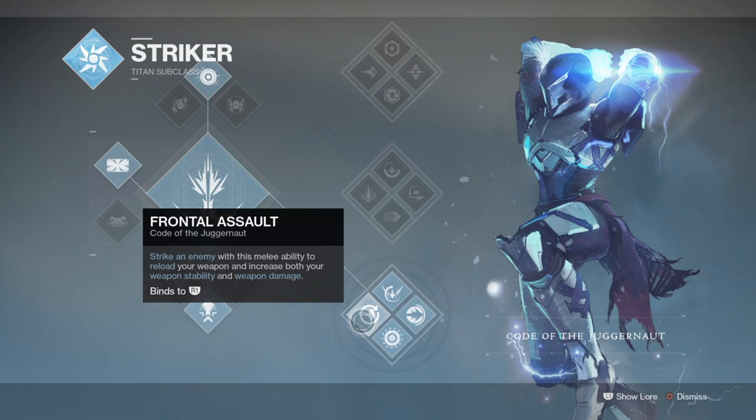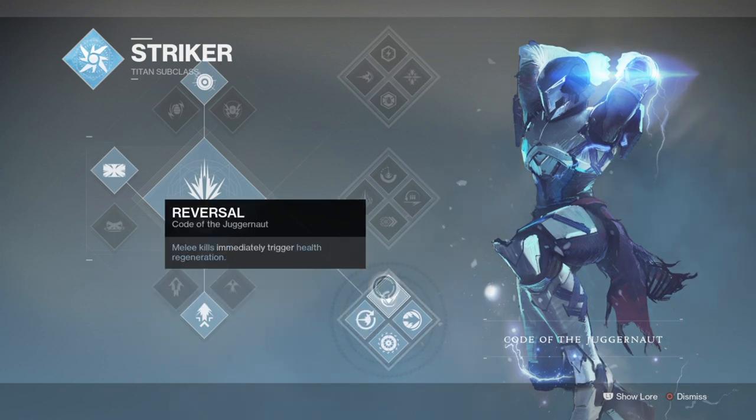A lot of people are using the Insurmountable Skull Fort to activate Warmind Cells and collect laurels while on the go, which is a very effective tactic, but you don't actually need to use that method. Code of the Juggernaut has perks that do near identical things that the exotic does, such as ability regen upon melee kills and triggering Knockout without the use of a full melee energy bar. What makes the subclass even better is that it also frees up your armor slot so you can use something else more fitting for what you're going for. This is what makes the subclass overall better compared to using the Insurmountable Skull Fort, though they both have their pros and cons, which I do cover later on.